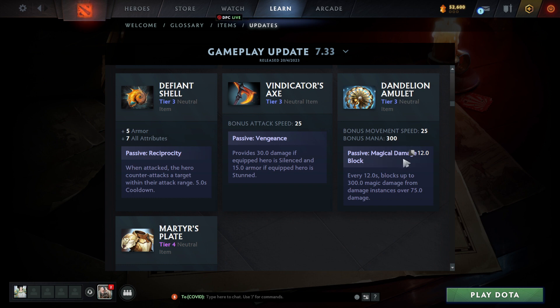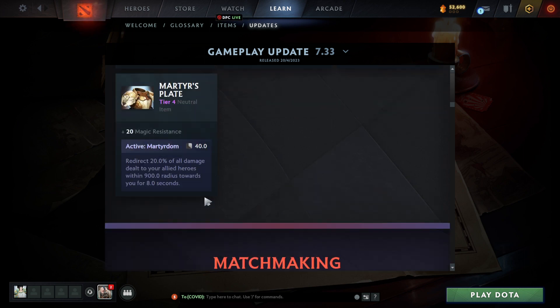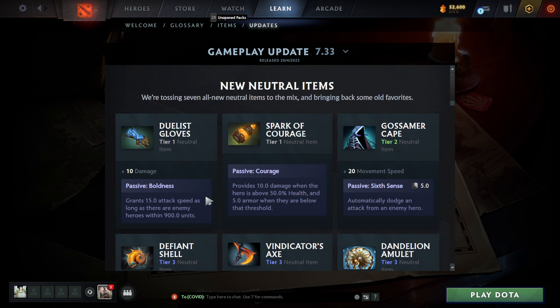Dandelion Amulet: 25 bonus movement speed, and passive magical damage block — every 12 seconds blocks up to 300 damage from instances over 75 damage. That's like a Linken's or Defiance right there, more or less. Martyr's Play: plus 20 magic resistance — redirects 20% of all damage dealt to allied heroes within a 900 radius towards you for eight seconds. That's pretty much Blade Mail. I like the new neutral items — they're unique and each has something new to offer.